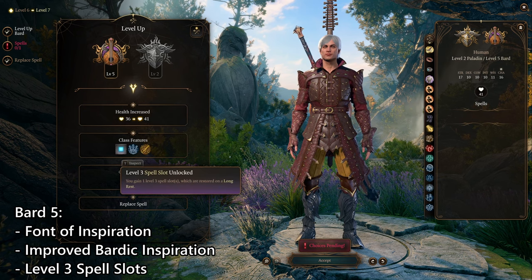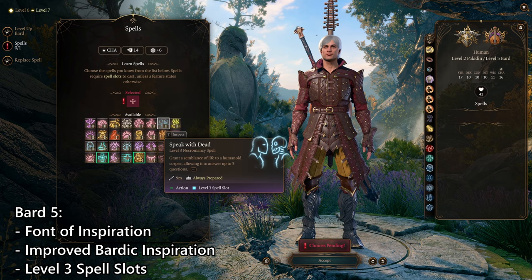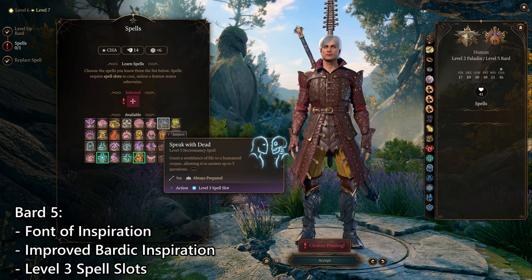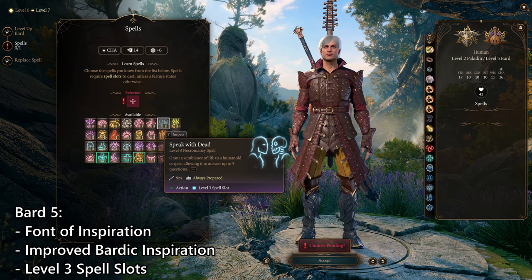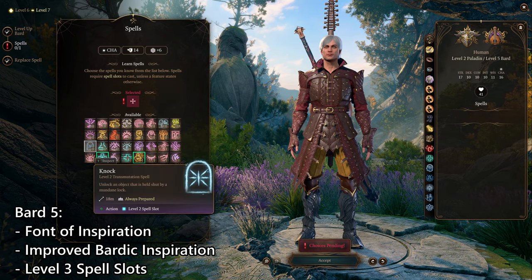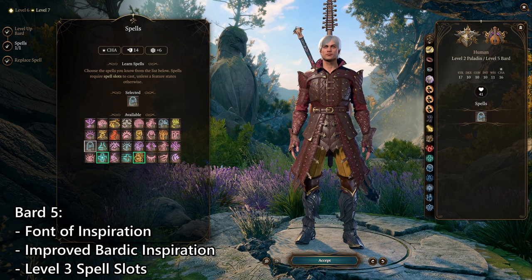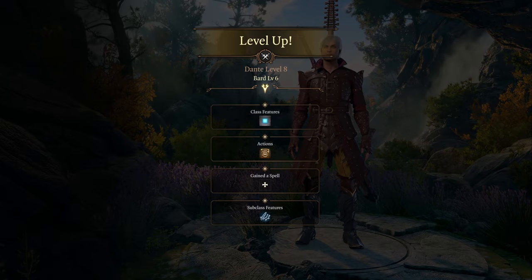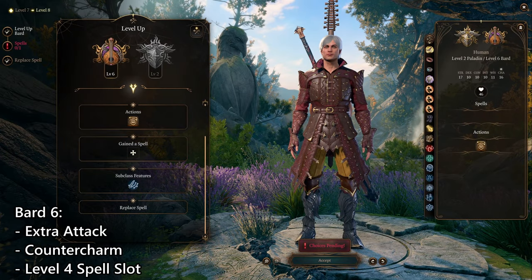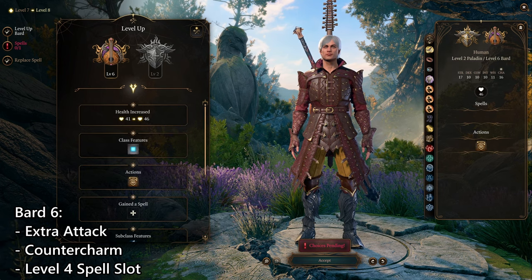At this point we also get level 3 spell slots, a nice buff to our Divine Smites. For our new spell, I'd consider Speak With Dead — another ritual out-of-combat option — but honestly 99% of the time the game says the corpse has nothing to say, so it's not really worth it. I'd just take Knock as a backup for when you roll badly on lockpicking and run out of Thieves' Tools. Our journey in Bard ends at level 6, where at character level 8 we finally get Extra Attack, finalizing our combo string and allowing an extra Divine Smite, extra Flourish, or extra attack each turn.